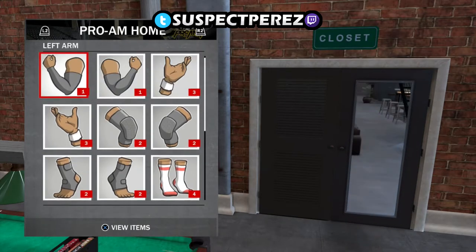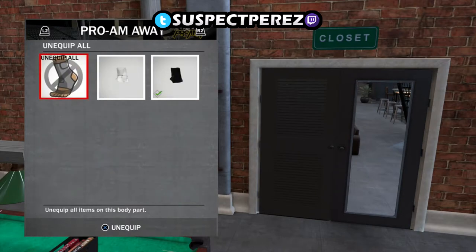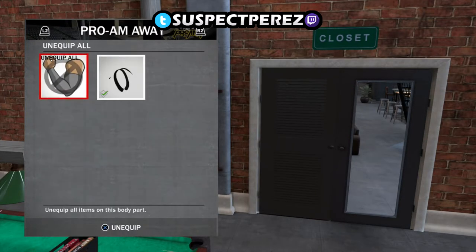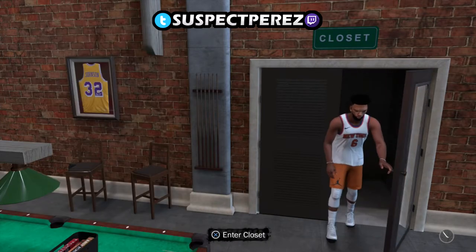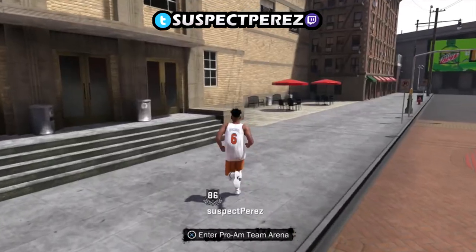I can see all my accessories right here — all my accessories showed up. You can equip, unequip, whatever you want. The shoes are broken though — all the shoes are broken. I bought shoes and they're not popping up. You can't buy new shoes; it's not popping up. It'll be on the side of your shoe collection but it won't pop up in your closet.